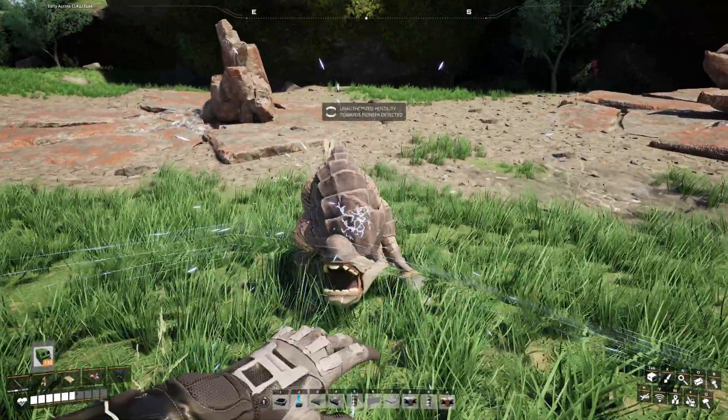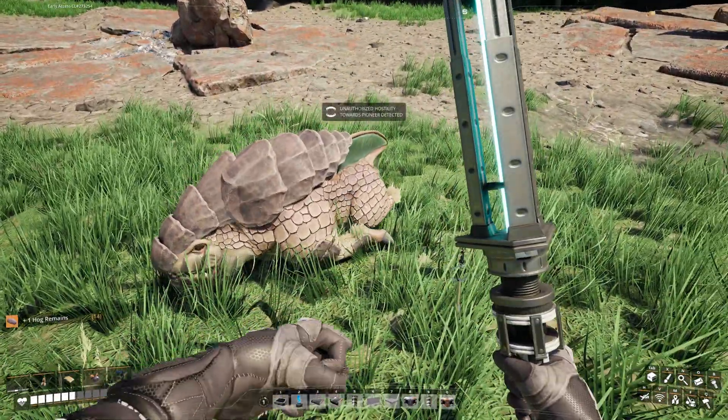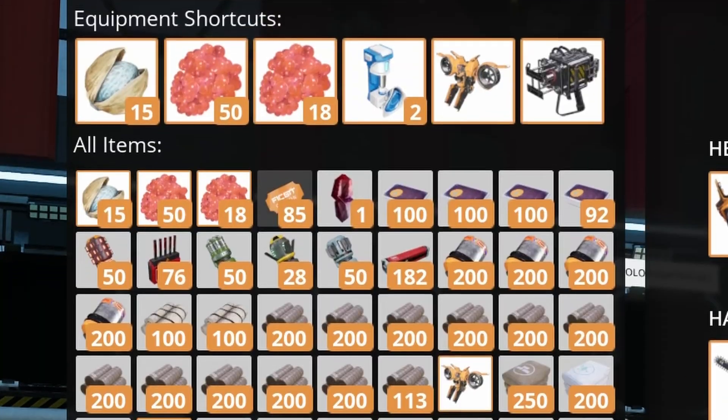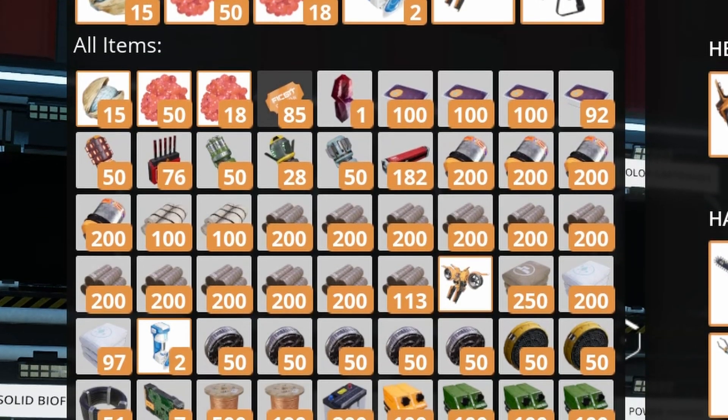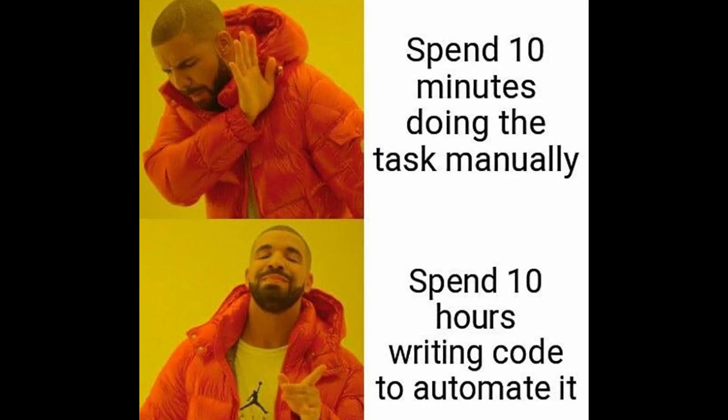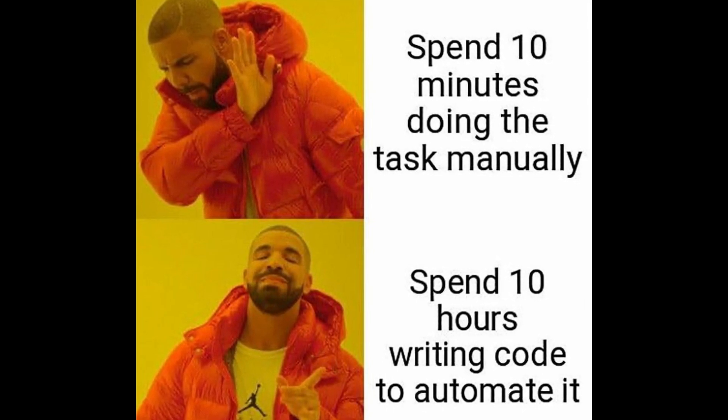Flora and Fauna in Satisfactory have the tendency to fight back, especially when it comes to consuming your inventory space. Usually you want to convert that into something useful — better yet, when it happens automatically. And here is a solution.